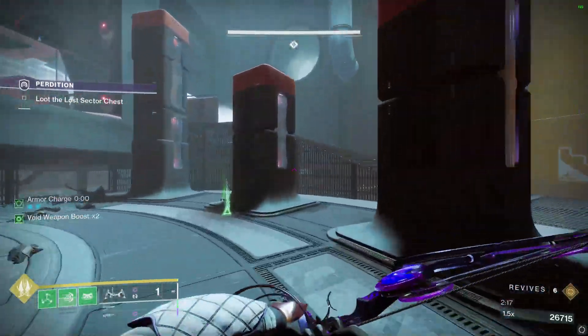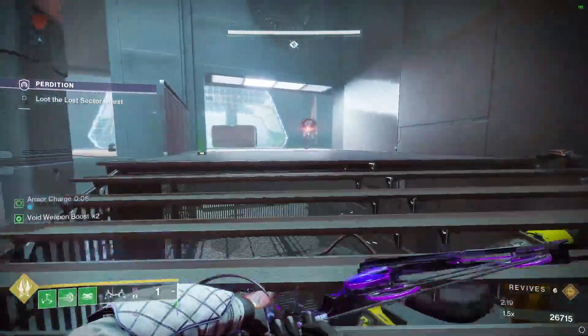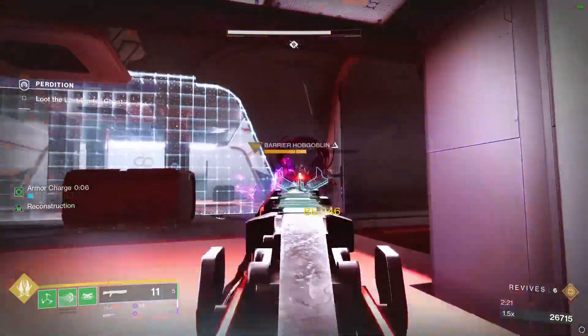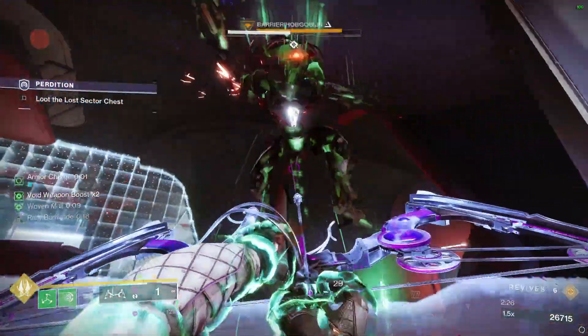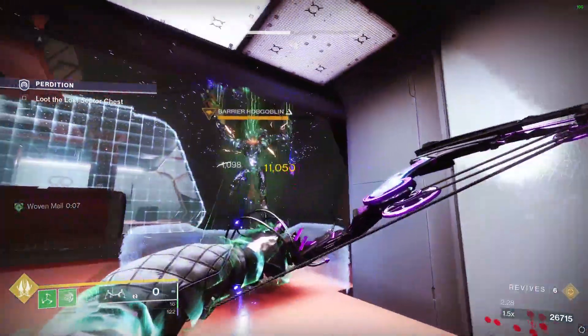Welcome back guys to another sunny survival tip. Today we have Strand Titan shenanigans. If you need barrier and you're on Strand, just simply walk into their shield and barrier — it will pick them up out of their bubble.